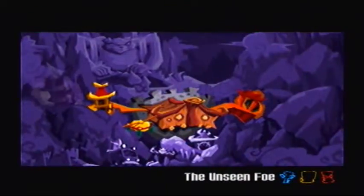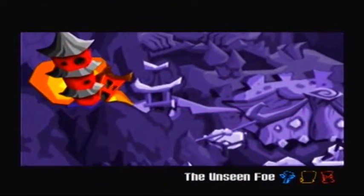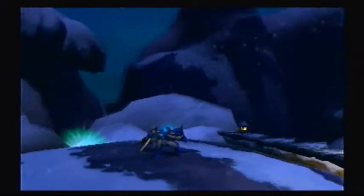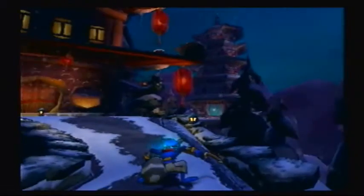With that, why don't we go to the Unseen Foe, because I actually walked right next to it. I don't know what stage I was going to, but apparently this is the one I chose. And this one has 30 bottles. Well, if this is the Unseen Foe, maybe I can make good use of being invisible a lot.